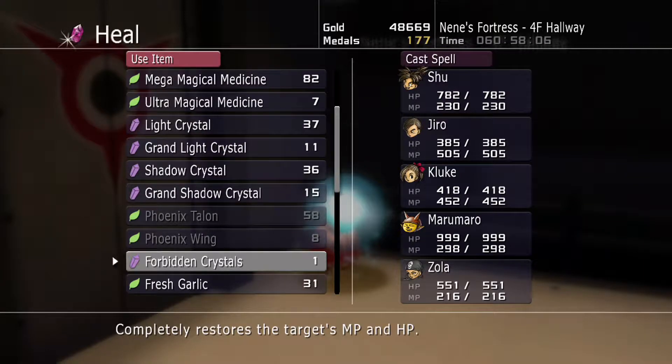Hey guys, this is Eskimo Poodle, and we are back to play Blue Dragon on Hard Loaded on Xbox 360. Last time we beat the Blue Laser minigame at the end of the third floor, and it was a brat bastard — it screwed me out of the achievement once. But then we got it. Yeah, it was a real bastard of a minigame, but we got it.